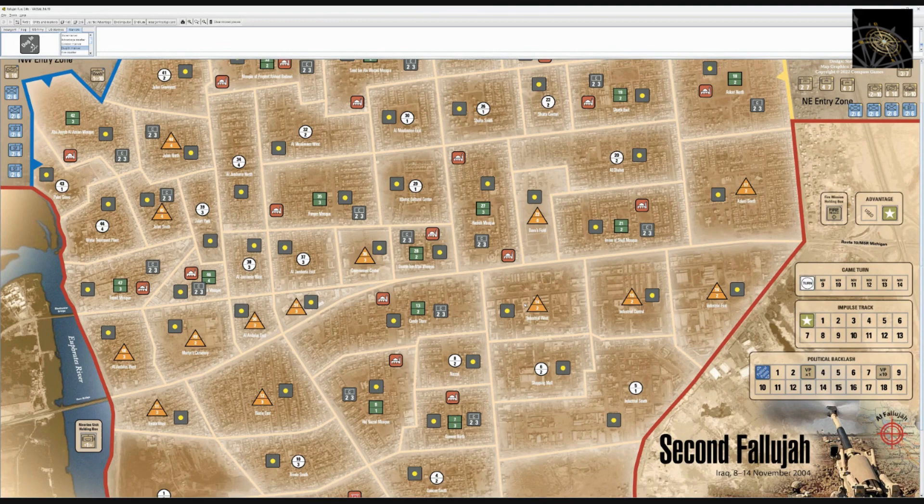Welcome back to the Compass Games learn-to-play series. Today we welcome first-time designer Steve Liske, who is going to teach us how to play his first game, Second Fallujah: Iraq November-December 2004, which is published in Paper Wars issue 103. Hi everyone, my name is Steve Liske and I'm going to show you the game Second Fallujah, coming out in Paper Wars number 103, covering the second battle of Fallujah in Iraq in November and December 2004.